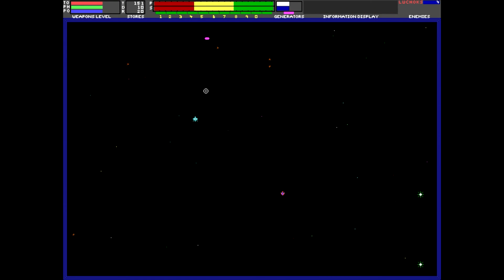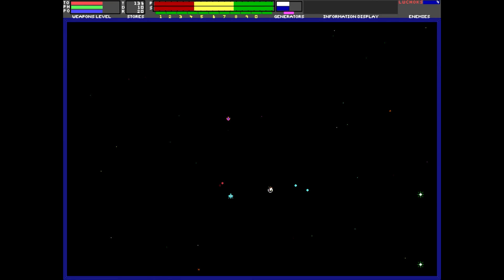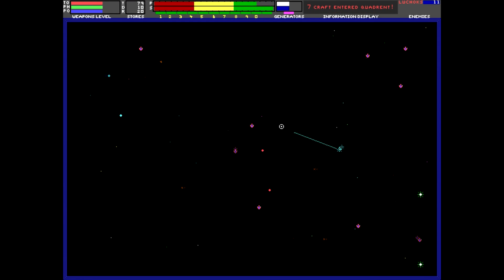It turns out I'm actually using my torpedoes, not my phasers. Apparently I have lots of torpedoes. How do I use my phasers? That's a pause key, but really — how do I use my phasers? Also, why do shots just seem to come right out of nowhere? It's almost like some of the enemies are cloaked — and I think that's exactly what it is. Here's the help screen: move is left mouse button, hold left mouse button to move faster, Control plus left mouse button is tractor beam, right mouse button is torpedoes, phasers is Control with the right mouse button. There are our phasers. This is actually pretty cool.